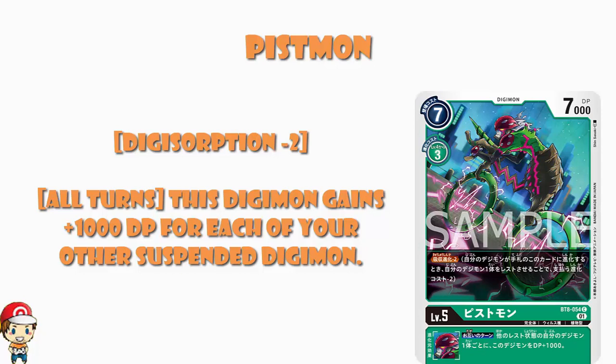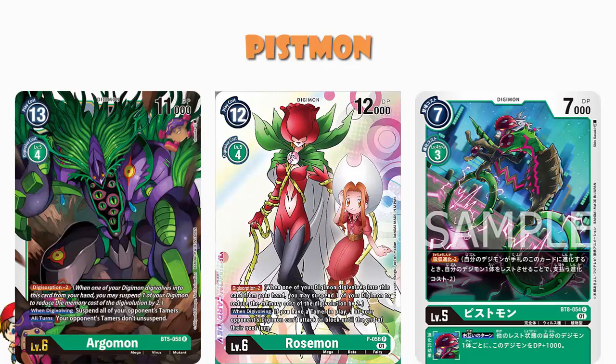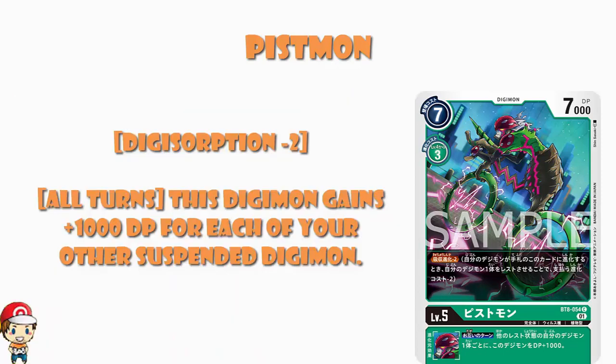The Rosemon that was a promo in BT6 did have Digisorption, and there was the Argimon in BT5. Maybe Digisorption is a bit more recent than I thought, but it seemed to be really aggressive in BT2 and then not come around so much. It's Digisorption minus 2, which means you may suspend one of your other Digimon to reduce the cost of Digivolution by 2 — i.e., it becomes a 1 cost to Digivolve.